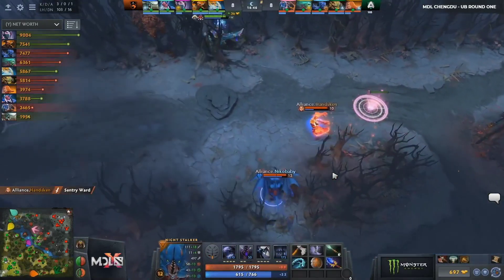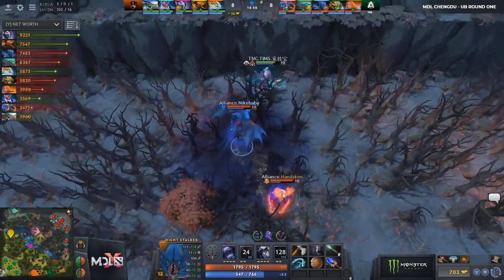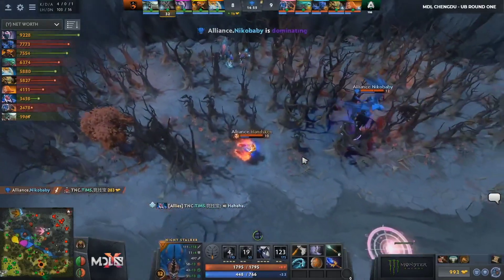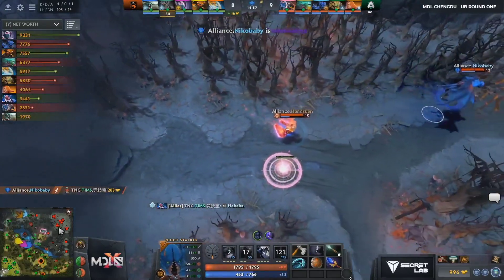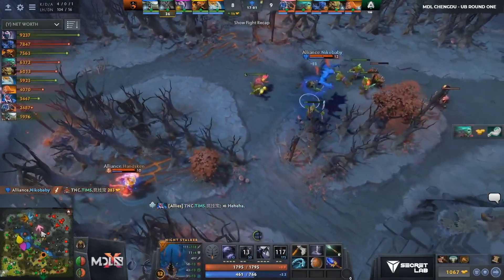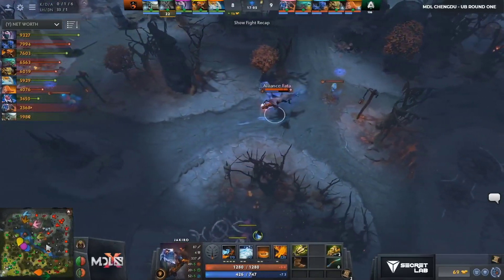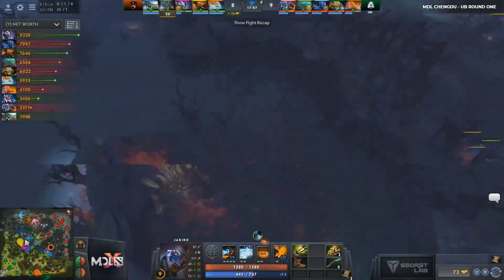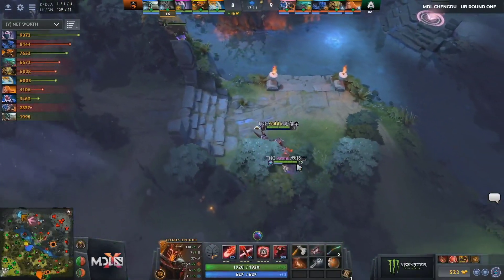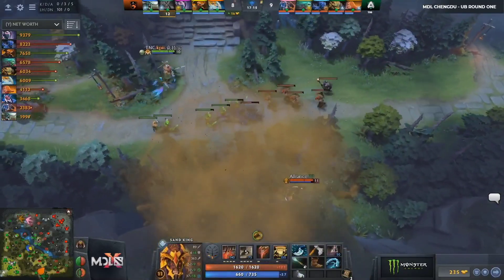It looks like he'll be committing the Dark Ascension to secure this one. Gets the Crippling Fear off, isolates the Disruptor, secures the kill. But a ward, you know, and end of Dark Ascension committed. I think you'll take that if you're Disruptor. Dark Ascension — even though it's still going to be nighttime, it's such a power boost. So you've removed that, and that kind of means you're not as afraid of Alliance at this stage of the game. Ultimately, Alliance can't really overcommit right now because of that teamfight wombo combo. The Naga plus Disruptor and the physical damage of TNC is something to be worried about.